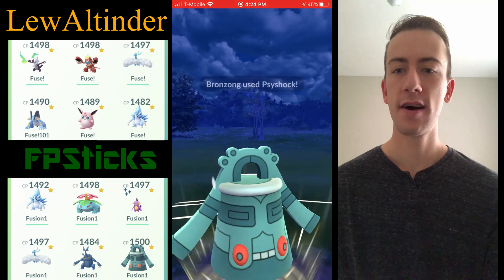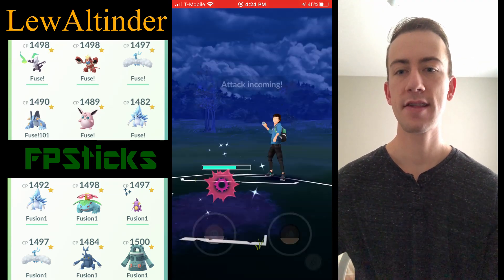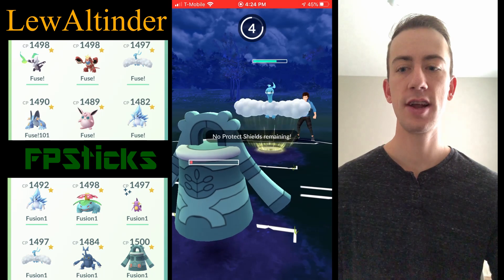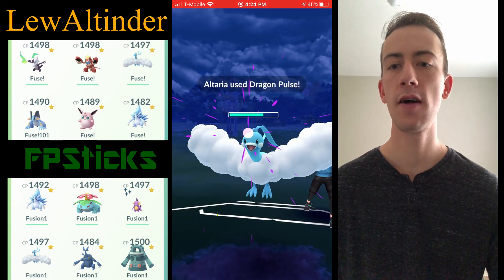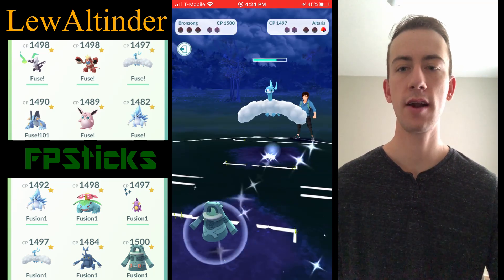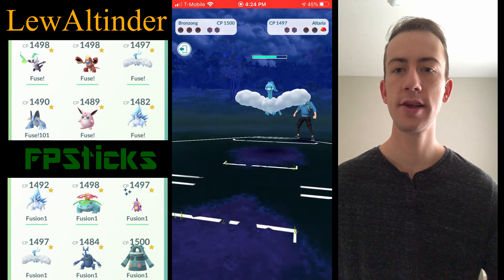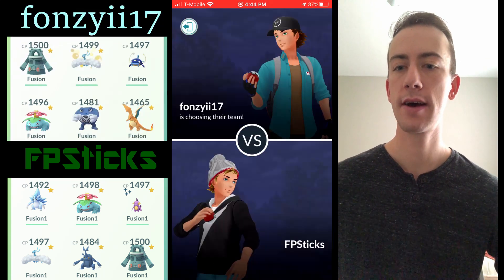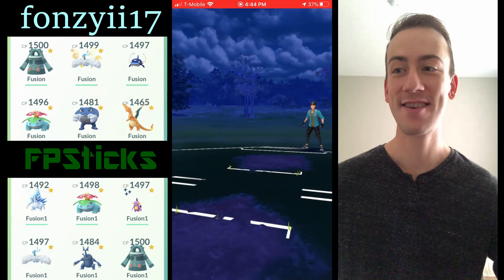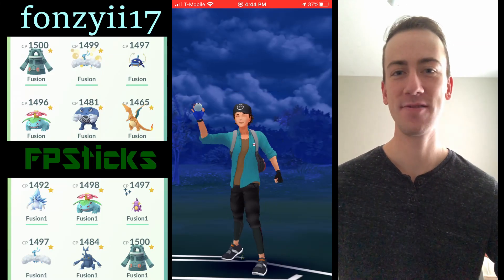I've got my Bronzong going for Psyshock against Alolan Sandslash — it's resisted but just enough to take it out. Bronzong is super low health here but resists everything Altaria has, which is really nice. I just don't have enough gas in the tank to actually take out that Altaria. Those were my first matches against Lew Altinder — I made a bunch of mistakes but we're just feeling out the meta.